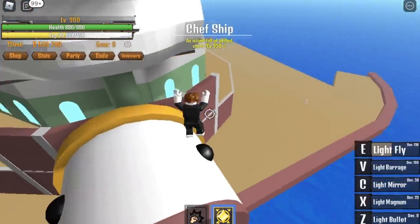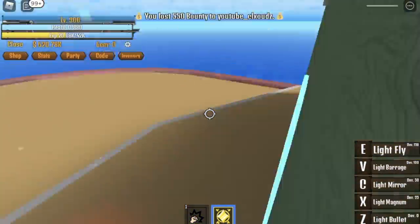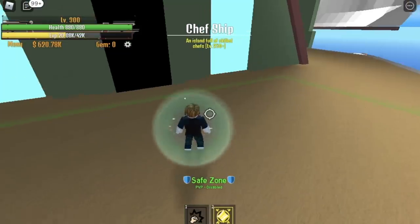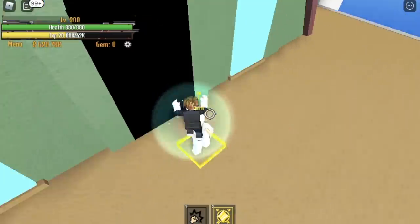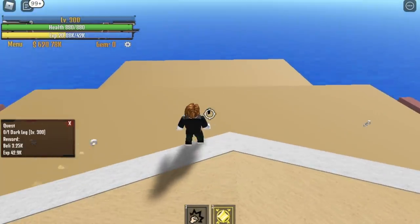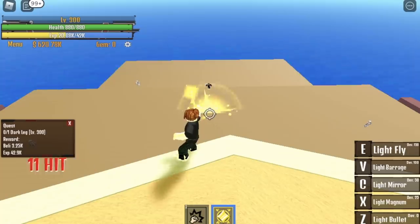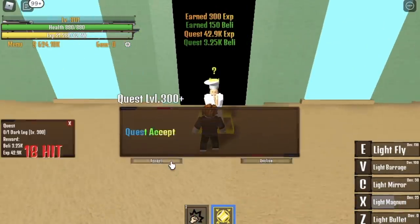We're gonna start the quest here with the Darkleg. Don't mind the bullies — just farm. I finished this in a public server. We're gonna start with this dude — the Darkleg. Use your X skill. You don't need to jump here because we're already on top, so we can aim better. Do this until you reach level 350.